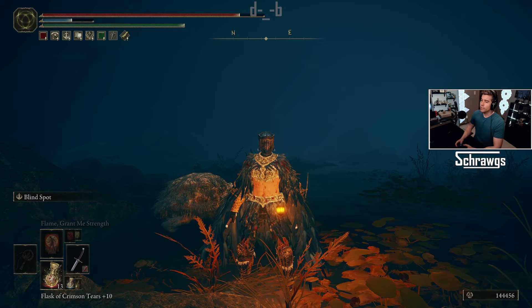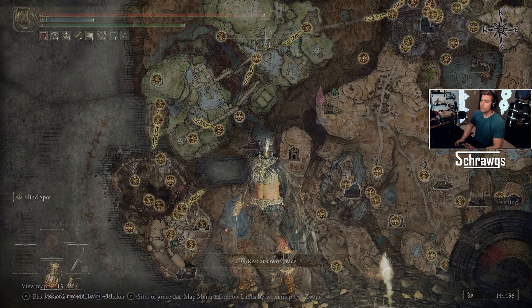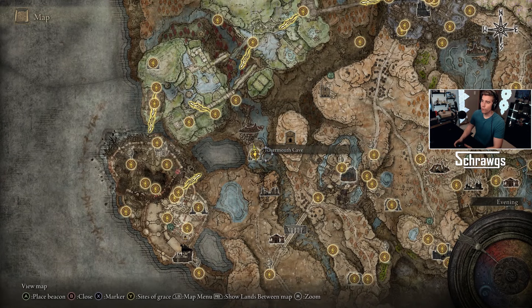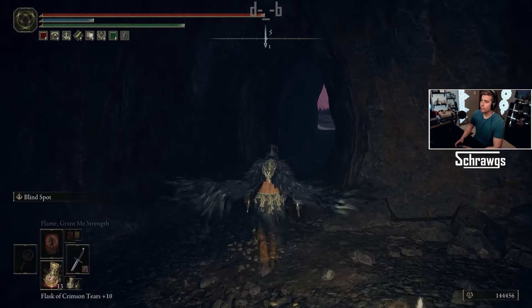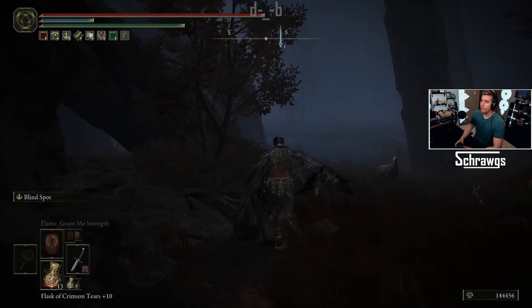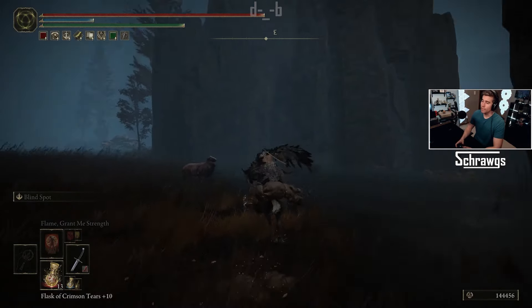Starting off with the location of this item, this is where it's located on the map. Depending on which sites of grace you have active, you can get here fairly easily. If you are new or just starting out and don't have much of the map complete yet, I'll also show that path as well. There are a couple sites of grace nearby if you've been in this area before and maybe just overlooked it. The closest one would be this River Mouth Cave, which takes you pretty much right next to it. As you exit this cave and just hang a left, that is going to take you to the waterfall where it's hidden behind.